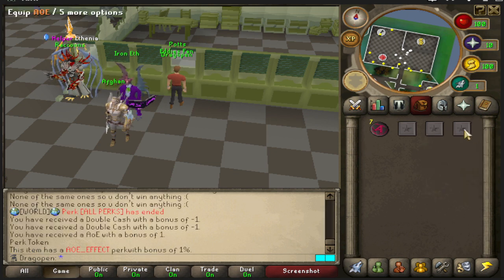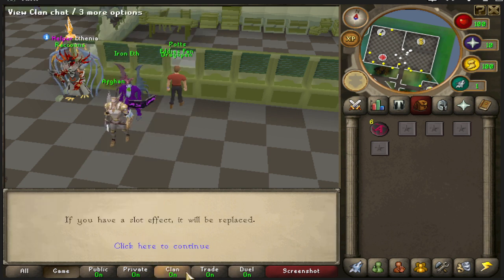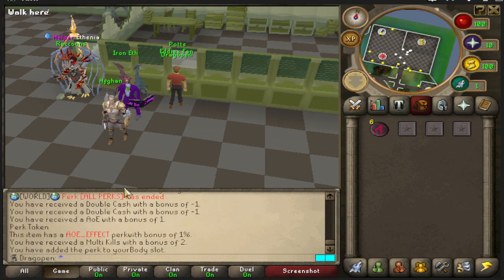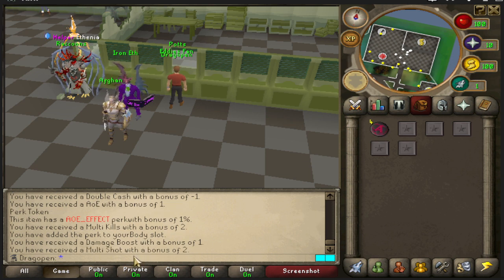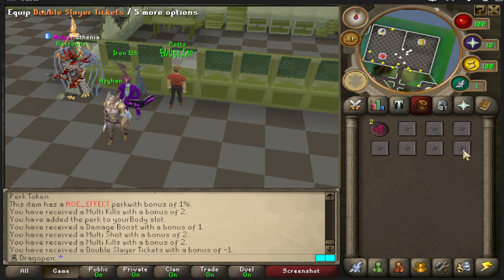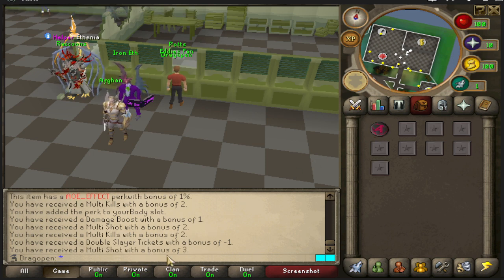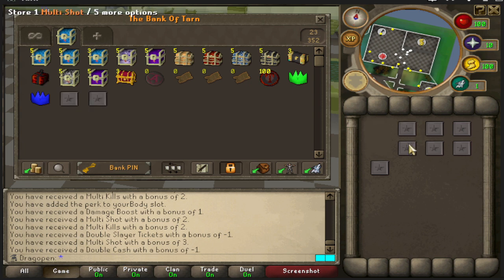We'll pop these open now. Double cash — not bad but you can get a triple. Double cash again. AOE — but it's only the one percent, which is unfortunate. Multi-kill for a bonus of two — if I equip it on my chest piece, one kill turns into three, very beneficial for tracks. Damage boost with bonus of one, multi-shot with bonus of two, multi-kill bonus of two again, double slayer tickets, multi-shot with bonus of three, and another double cash. Pretty good pulls overall.